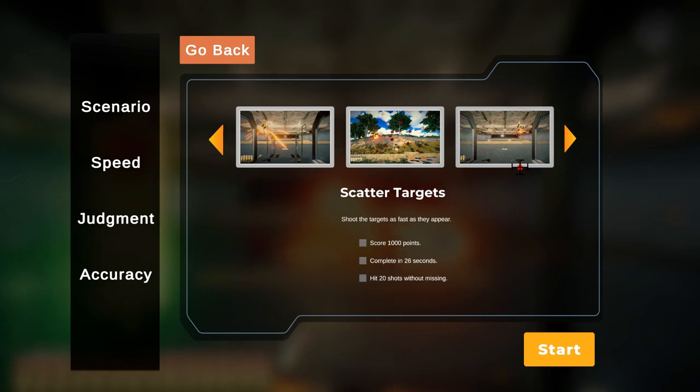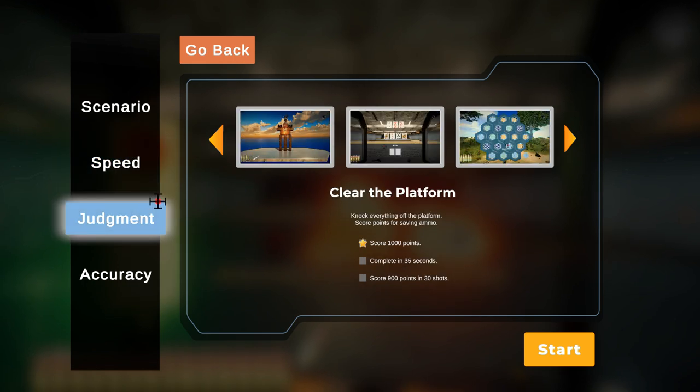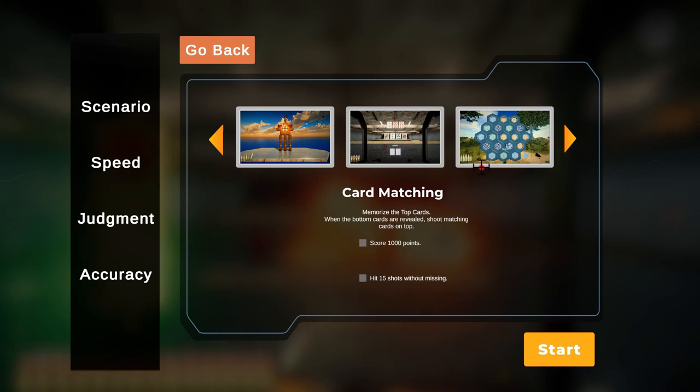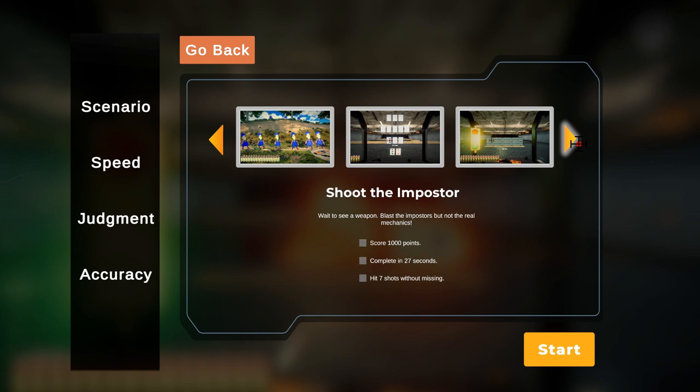Then you have randomly produced targets at a shooting range, and this one's kind of cool — it's like bowling balls or really hard balls that you have to shoot up the ramp instead of letting them fall. Those are your speed games. Getting into judgment games, you've got Clear the Platform, card matching where you need solitaire or matching skills, and Color Call where you have to do color coordination from what it calls for.